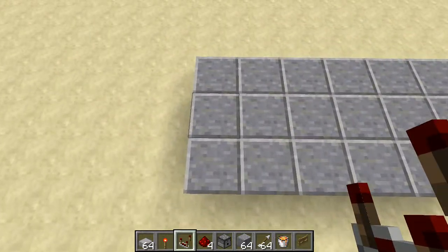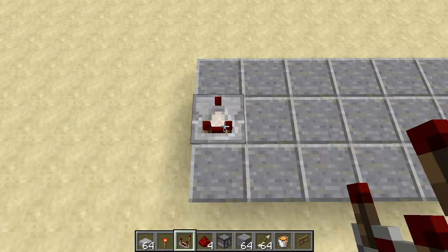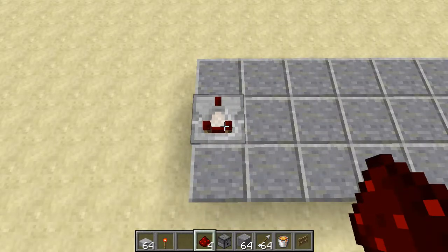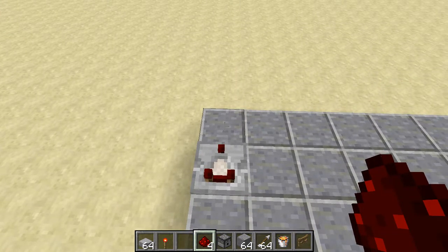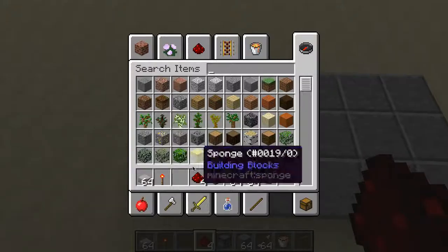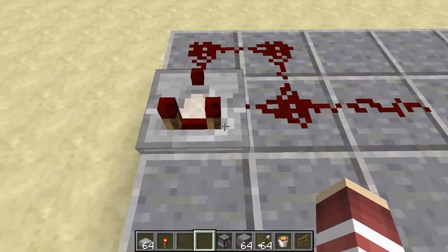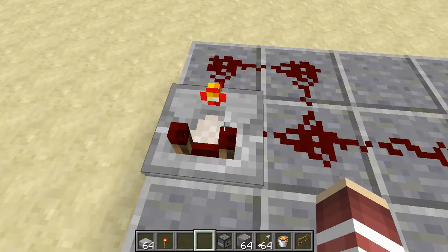Next, put your redstone comparator right there, and you can get rid of that. Then place your four redstone like this — one, two, three, four — and you can get rid of that. Then right-click the comparator so that little redstone torch is on.